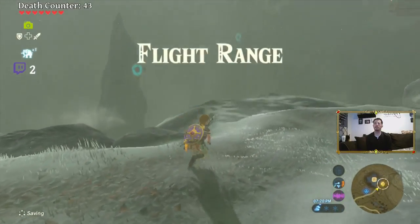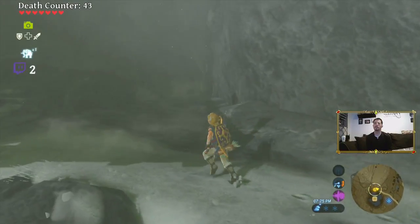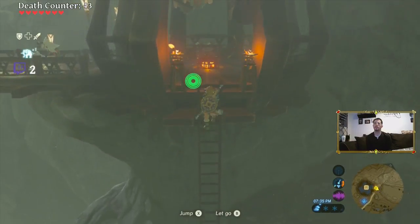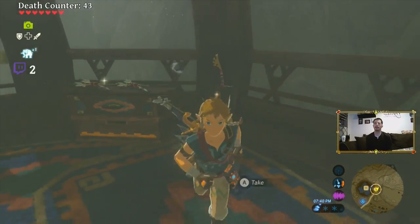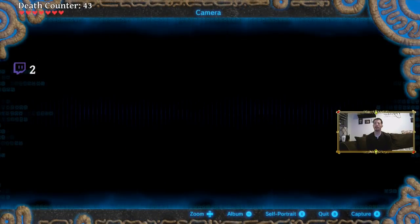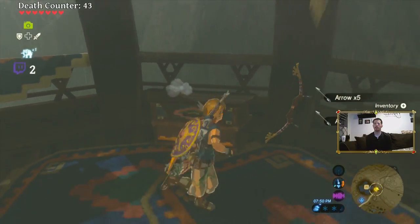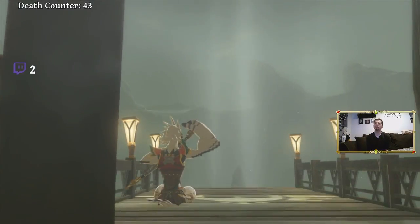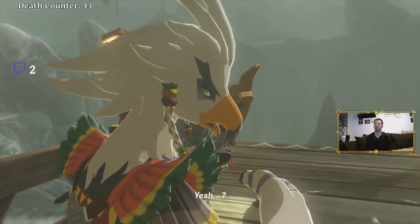The flight range! Okay. Oh, arrows and a bow. I already got a Swallow Bow, I think I already have plenty of arrows right? Yeah, I do. I'll take them though. Oh crap, look who it is! He's here — I think this is him, he might be old and grey now. Yo buddy, remember me? Teba — yup!